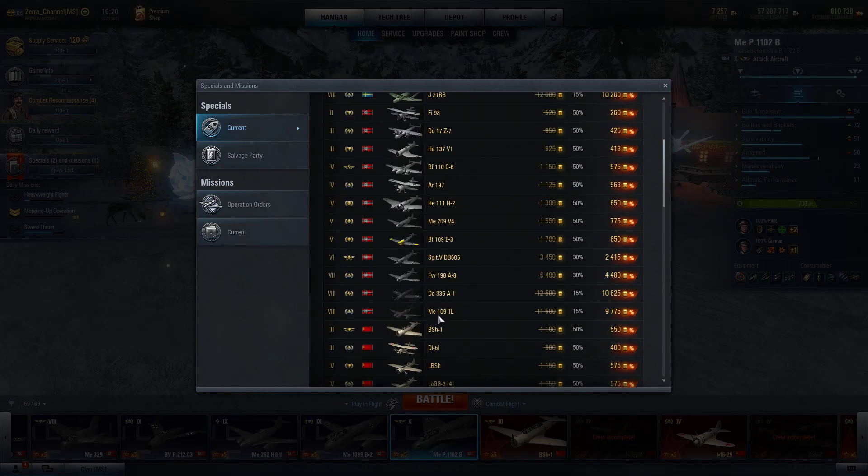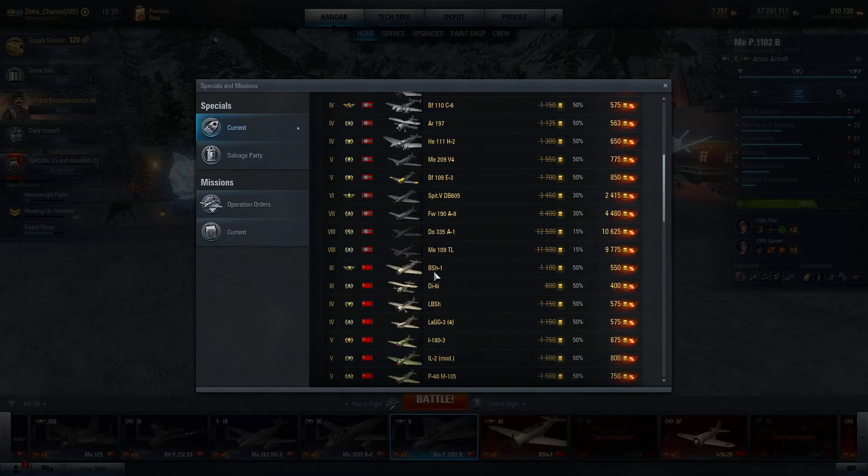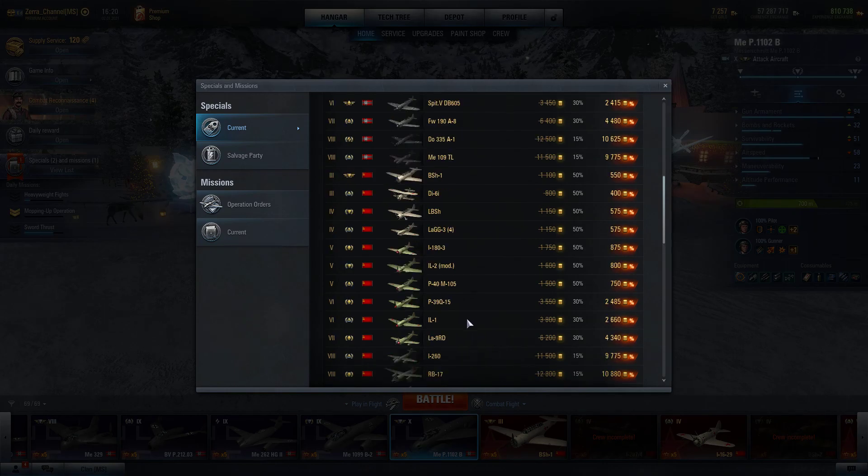I also have the Me 109 TL - I never purchased it, I received it from a subscriber who sent it to me as a gift and I enjoy it. The BSh-1 I won in crates and received for free. It's a pretty good plane if you like ground attackers.